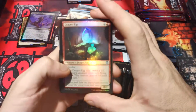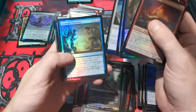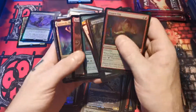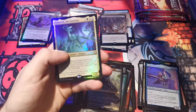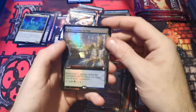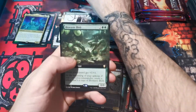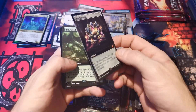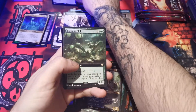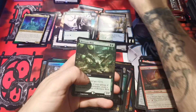Dragon egg, dragon egg. Jaylum tomb. Amareth. Rejuvenating springs — we got one babe! We got one non-foil borderless! We got the foil one too! Oh yeah!